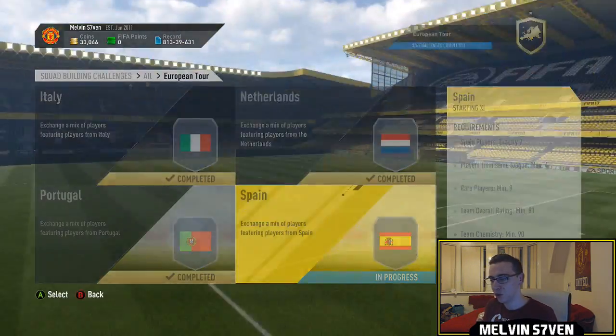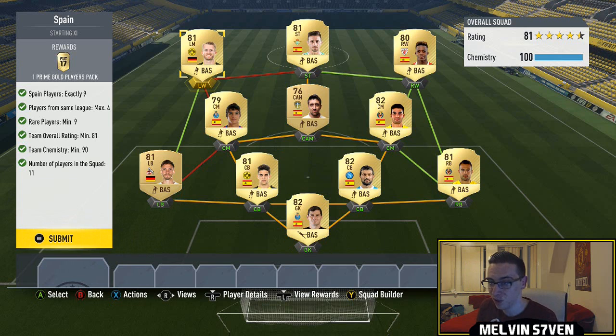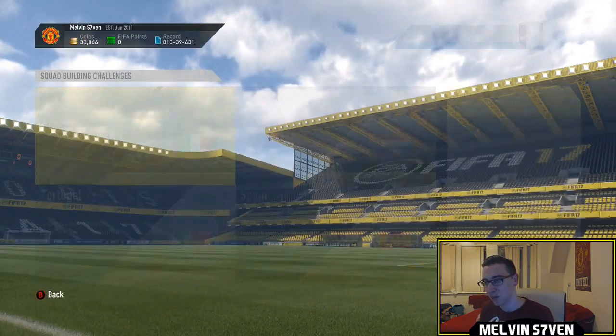Last but the easiest, and the best reward theoretically — but usually prime gold players packs are shite for me. Nine Spanish players, and then you need two random players, so I've gone with German players on the left. The rest are Spanish. You need four from the same league — it's really, really easy. This one will probably be relatively cheap anyway, because you can just get the high-rated La Liga players to boost the rating up. By far the easiest, in my opinion.